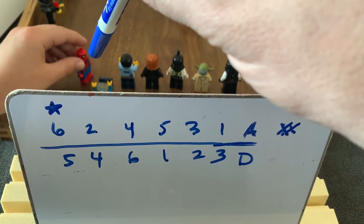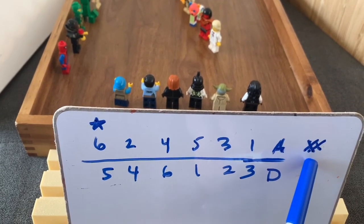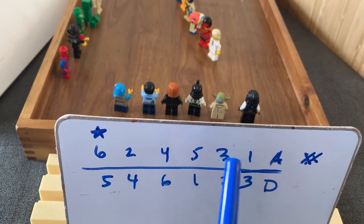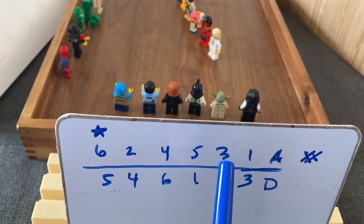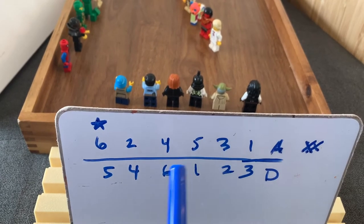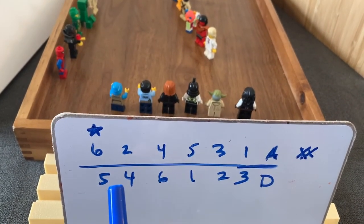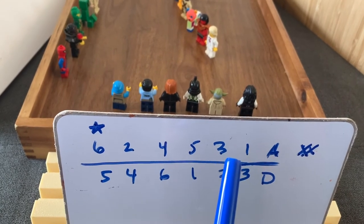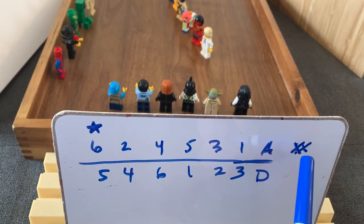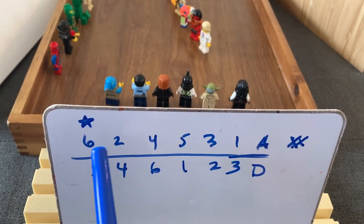If it's a tie, nothing happens. Once per game we have our double attack where we can take two of our guys — let's say I took these two guys and put them together, so three plus one is four. I could go and attack and kill any of the other team members who has a three or less on their defensive row. That's your double attack, and you get that once per game.